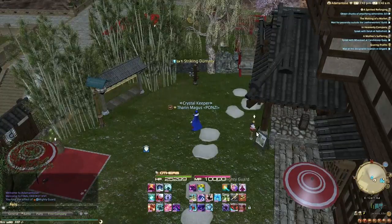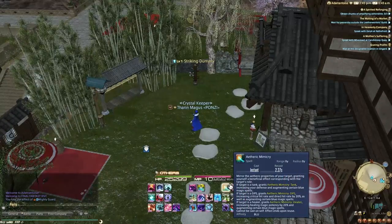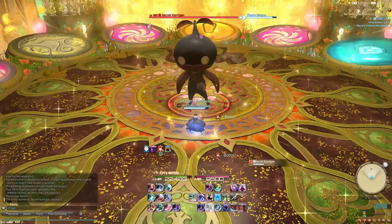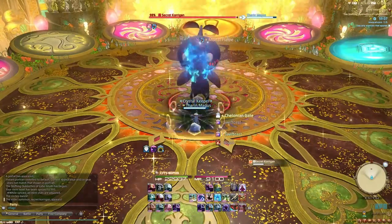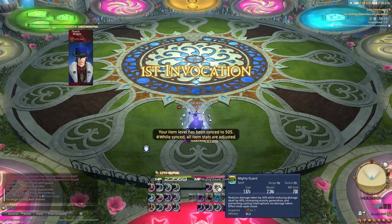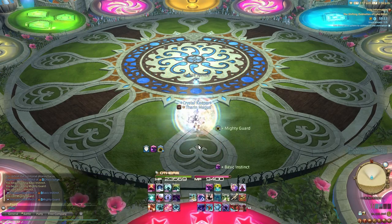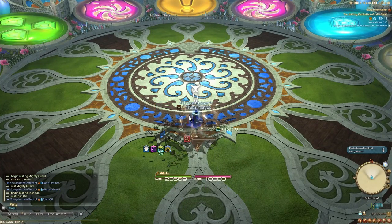As always when talking about blue mage, the first place you need to start is the spells. The first one you will always need is etheric mimicry, though this time around we'll be going with tanking rather than healing, as the extra durability it provides will allow us to comfortably survive basically every attack we face. After mimicry, we have a couple more staples in mighty guard and basic instinct. Guard is obvious as it gives us survivability, and since treasure dungeons are instances, we'll be able to take advantage of instinct, removing the guard penalty and increasing our damage.